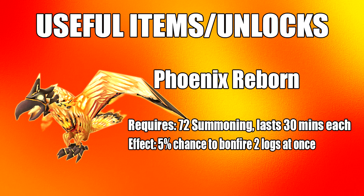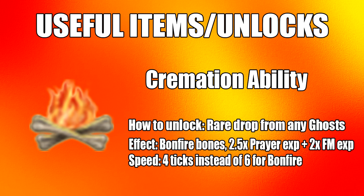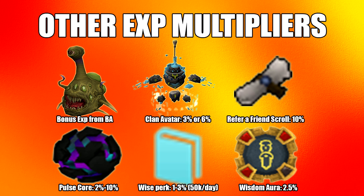The Phoenix Reborn Familiar requires 72 summoning and lasts 30 minutes. It gives a 5% chance to burn two logs at once. Finally, the cremation ability is unlocked by killing any type of ghost as a rare drop. You add bones to a bonfire or brazier, giving 2.5 times the prayer XP than normal and twice the fire making XP. It burns slightly faster than bonfiring — 4 ticks instead of 6 — but it's not ideal because bones are expensive.